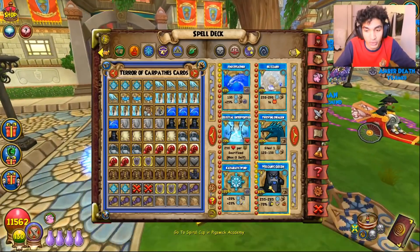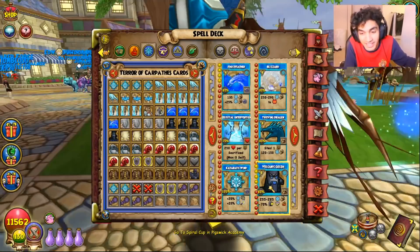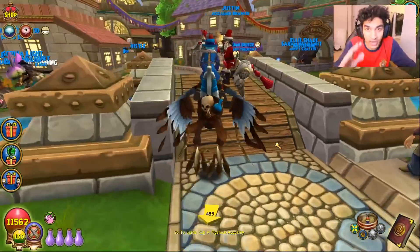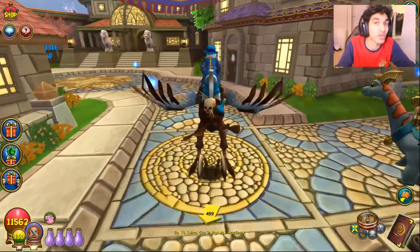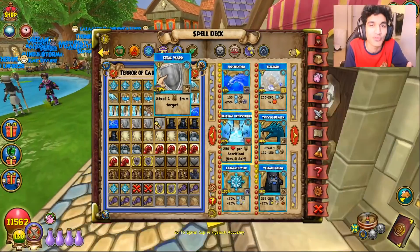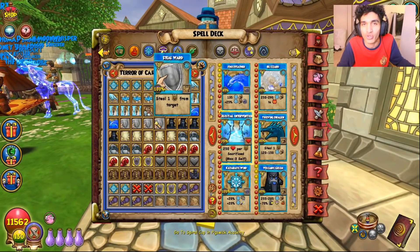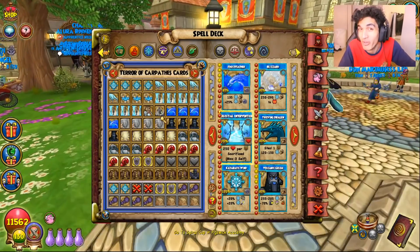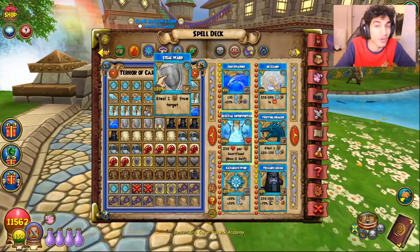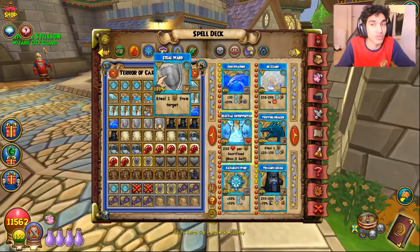It would basically be like a three-pip Volcanic Column, except unless you're going against a Balance, you're basically getting a better shield — it's a 60 shield. You're getting a better shield if you think about it, because at the end of the day you can use it against any school. So how the spell would work: let's say you hit a Myth with it, you hit them with whatever damage you happen to do and then you get a 60 Myth shield. What's really interesting about this is I feel like they really made this so that Ice can use Steel Ward better than any other school.